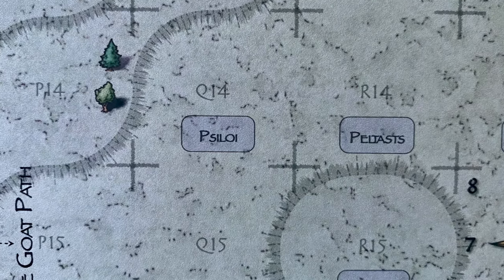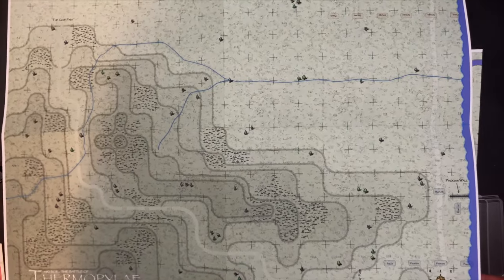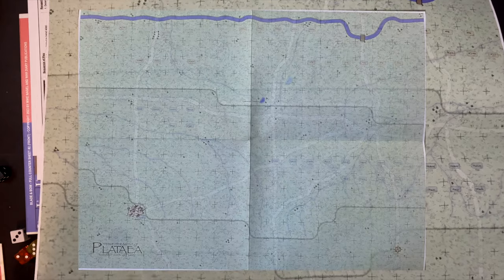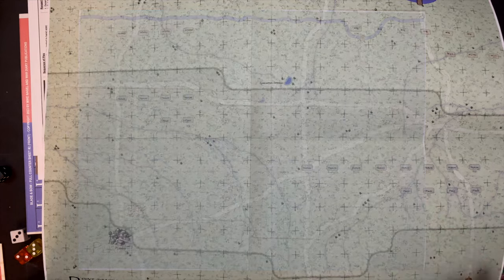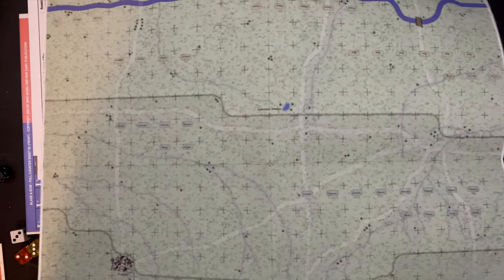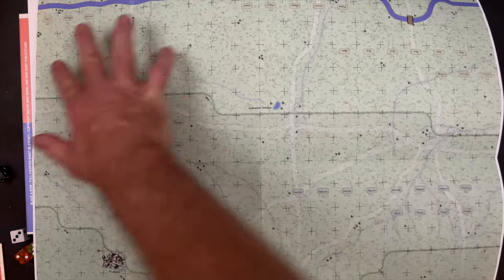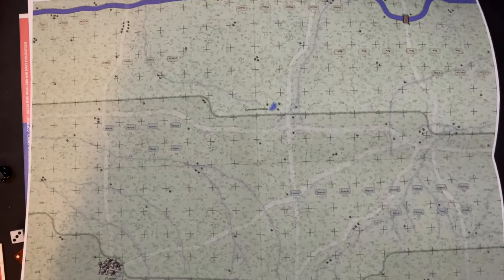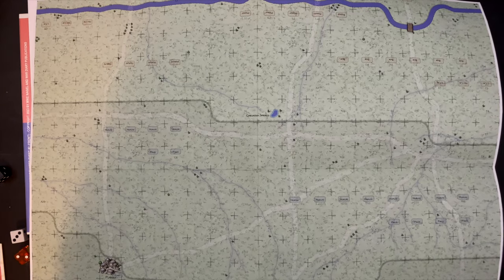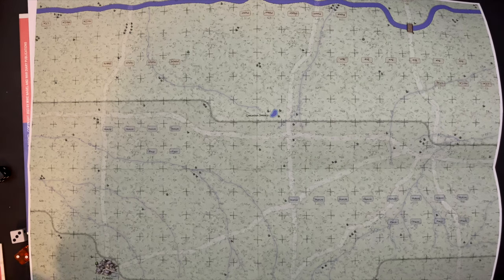Most if not all of the hills in Thermopylae are impassable for the Persians except for that goat path element. Lastly, the Battle of Plataea on a rather open plain with some creeks and rivers cutting through, with an opening formation. This looks like one of the larger scenarios based upon the starting units - there are a lot of units in almost three different formations for the red and two for the blue. So there is some variety in depth in terms of the scope and size of each scenario, but all of them certainly look very playable in a single sitting.